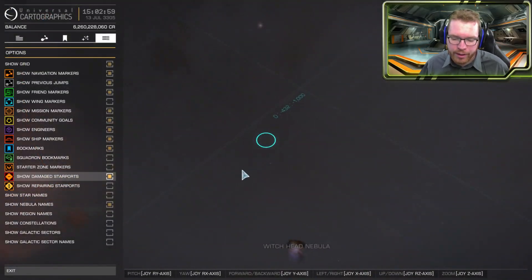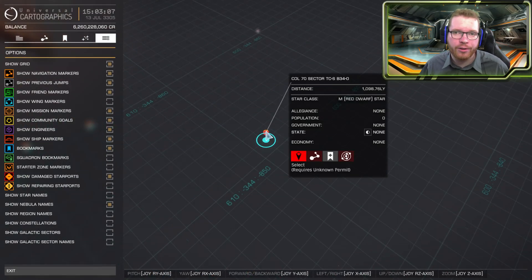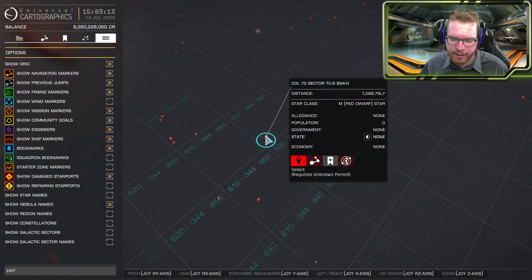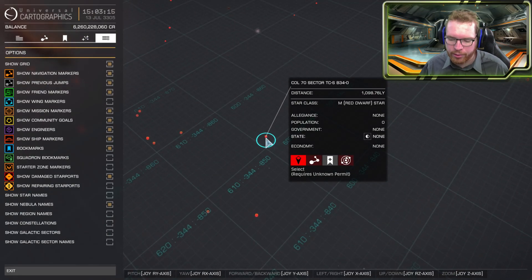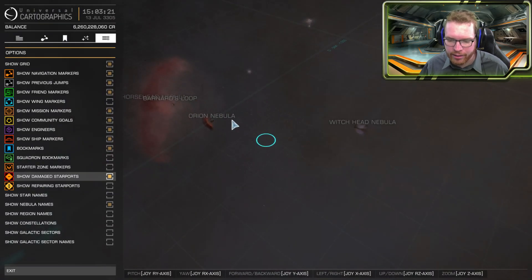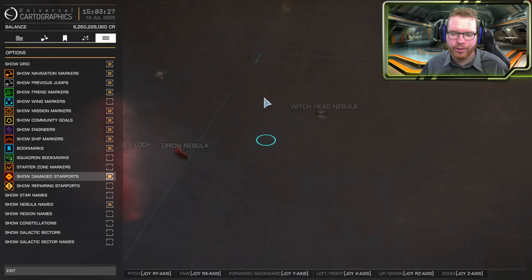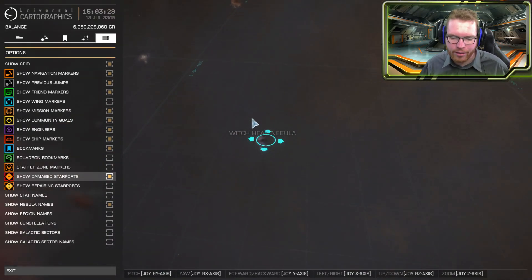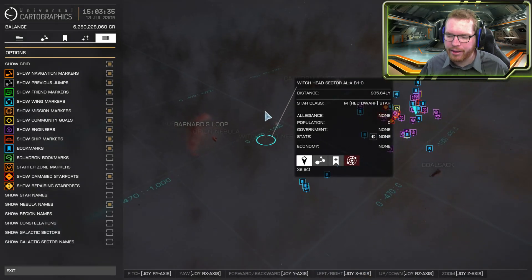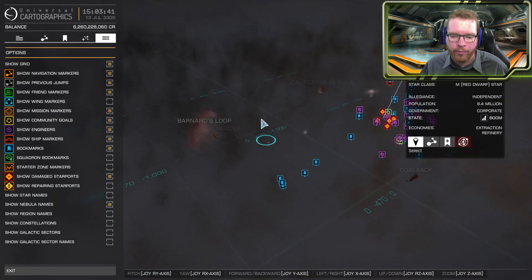It could also be that in this area between the Witchhead Nebula and Barnard's Loop we have the Col 70 sector — a much discussed section that has been permit locked for a very long time. It could be that somewhere in the Col 70 sector lies the Thargoid homeworld. The fact that we are suddenly moving in here, less than just a couple of hundred light years away, means the Thargoids feel very threatened and feel they have to stop their campaign inside human populated space and go back to defend the home front.